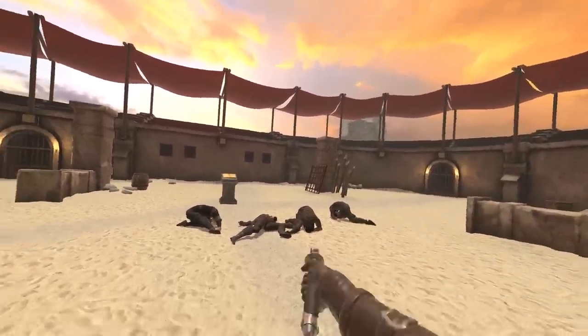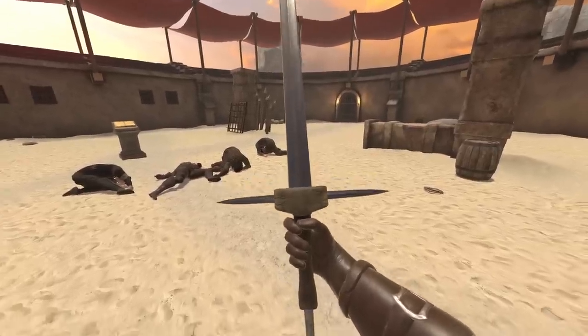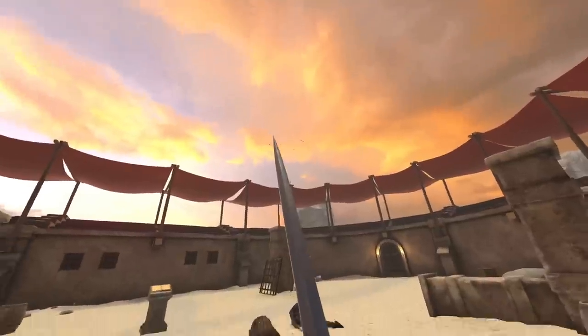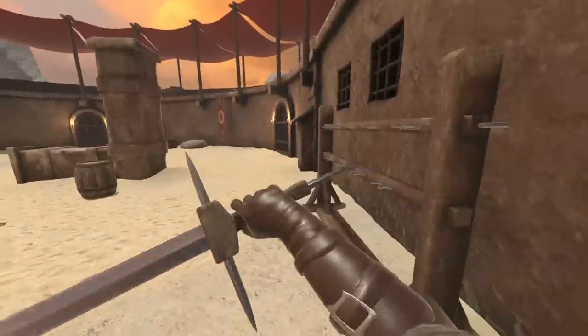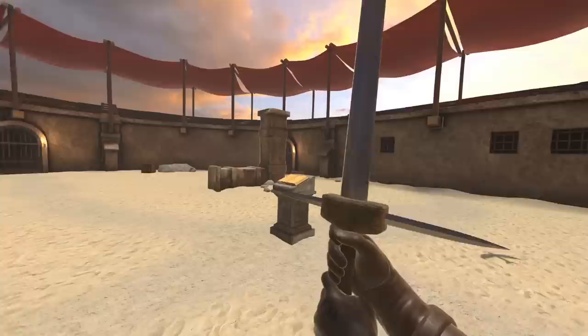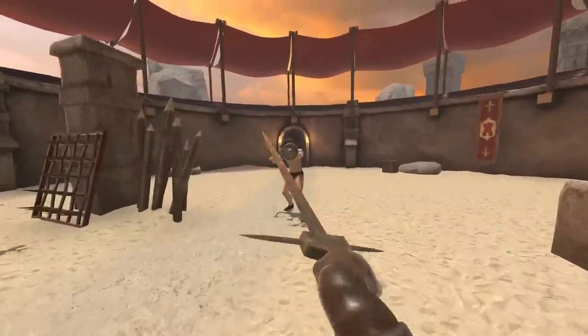Moving on to the next weapon — it's another lightsaber, so let's get rid of that and try again. That's weird, what is that? It's a hammer with some blade sticking out of it. Is it called a mallet? That is really strange but should work pretty well. I've never used this before, so this should be pretty interesting.